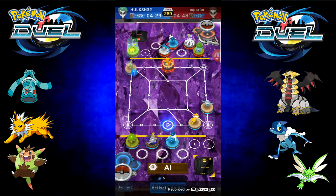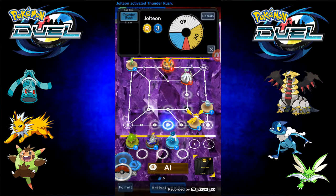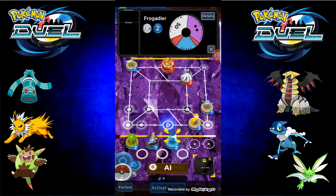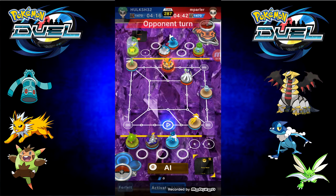I will place Scyther here. What this does is it does not allow an opponent to put a Pokémon in that specific area. Because I really want to block him off. My Giratina, Frogadier — actually, Bronzong will move him. Bronzong won.